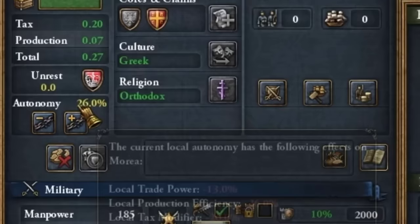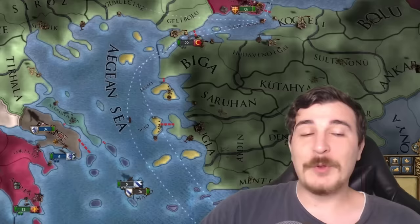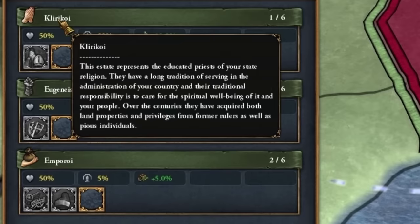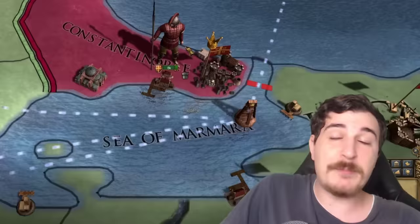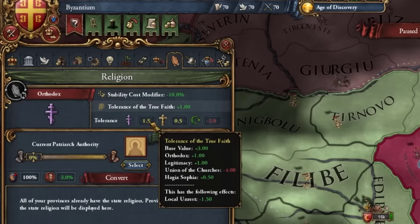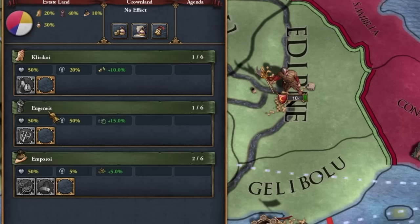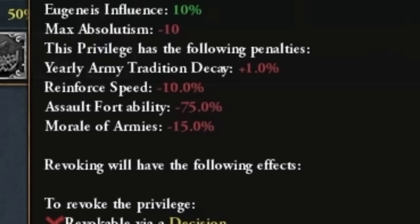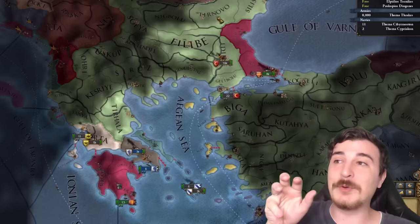We also start with some extra debuffs. We have increased autonomy in the southern parts of the country in the Morea, Achaea, and Corinth areas. We start with absolutely atrocious privileges we need to get rid of. We have the Clericoi — the church estate renamed — and the Union of the Churches, which gives us relations with the Papal State but also tolerance of the true faith minus four and missionary strength minus 10%. Then for the Euchanes, our military estate, we have the deteriorating army: fort assault minus 75%, morale of armies minus 15%, reinforcement speed, and army tradition decay. This is really bad and the one we most need to get rid of — we need to win a war against the Ottomans to remove it.